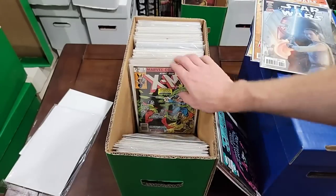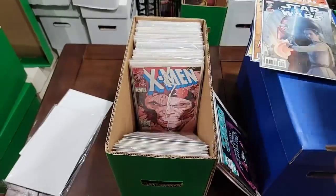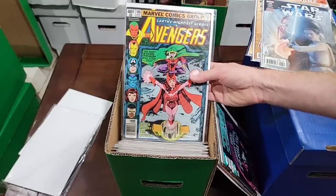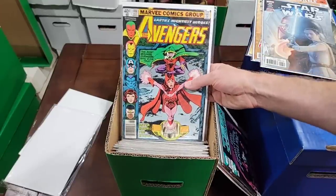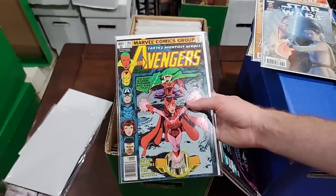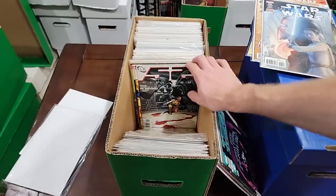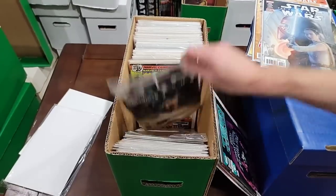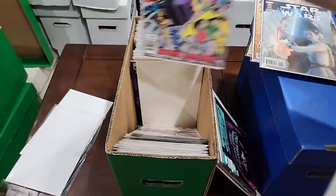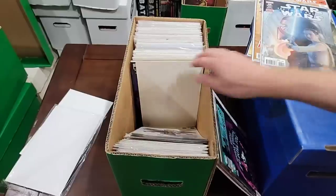We're pulling Avengers. There's a lot going on with this book — it's lost a significant amount of value since WandaVision. But this is early Darkhold — I believe it's Chthon. We're pulling Captain Marvel and Avengers — Captain Marvel because it's a 35-cent cover. I'm pulling all that kind of stuff. A couple unbagged and boarded, we're pulling the Vader. Black Panther, Red Mother.